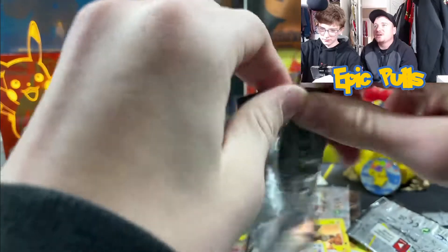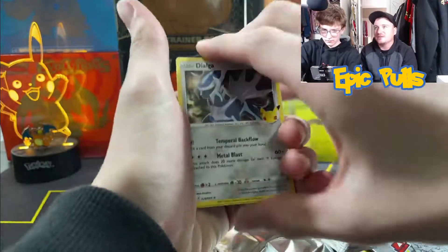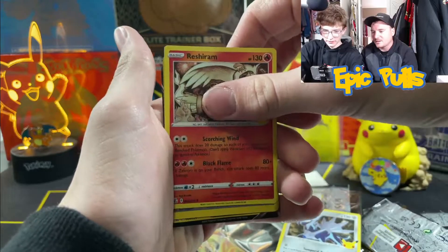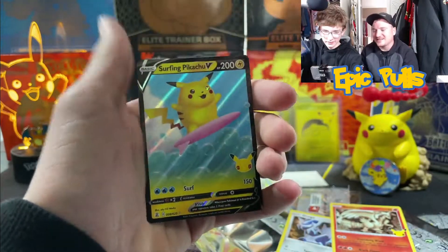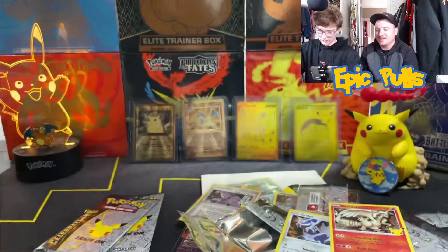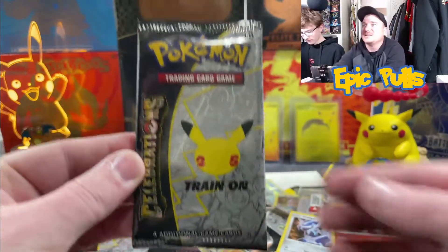Three packs left — see if we can come across one of the big three or that shiny Mew, that Gold Star Umbreon. Any of those would be absolutely epic. Got a Reshiram, an Impostor Professor Oak! Not too bad — take the classic hit. Surfing Pikachu also — a little Surfing Pikachu behind that. So three classic hits, with Reshiram definitely holding up the banger of the day.